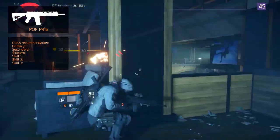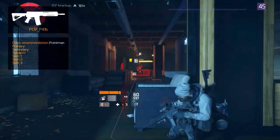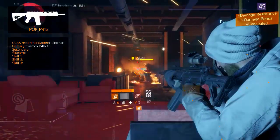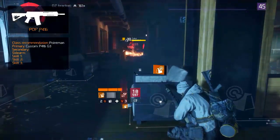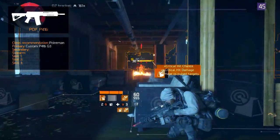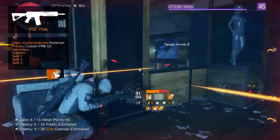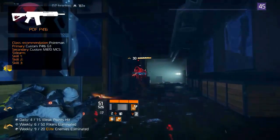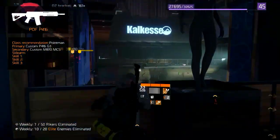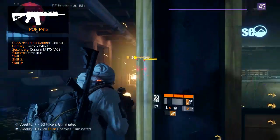The recommended class is based around the point man playstyle. For your primary, equip the Custom P416 G3. The added modifications should revolve around critical hit chance, critical hit damage, decreased optimal range, and perhaps an extended magazine size. Back this up with the Custom M870 MCS shotgun. The sidearm is the Damascus, which serves as a good backup if you run out of ammo.